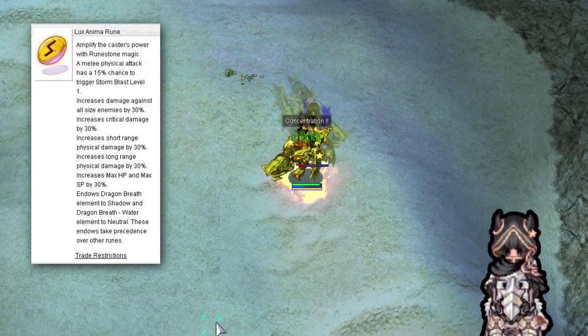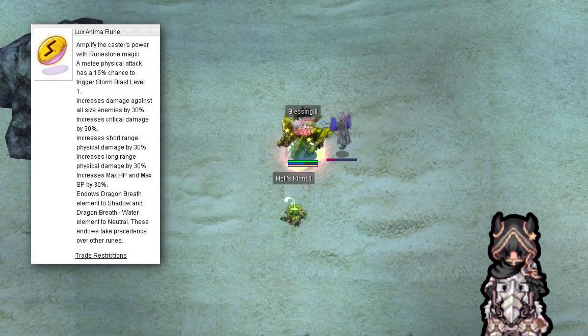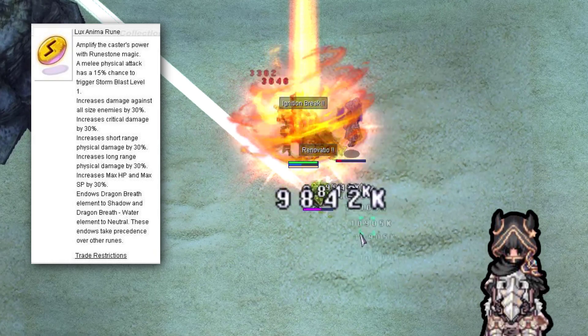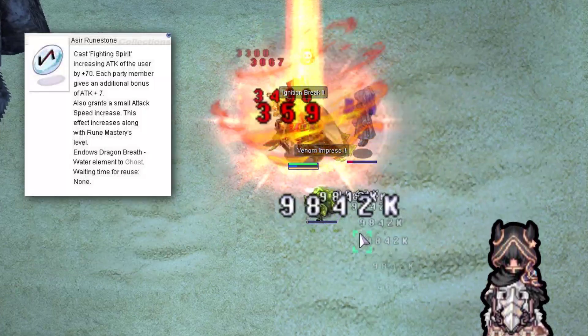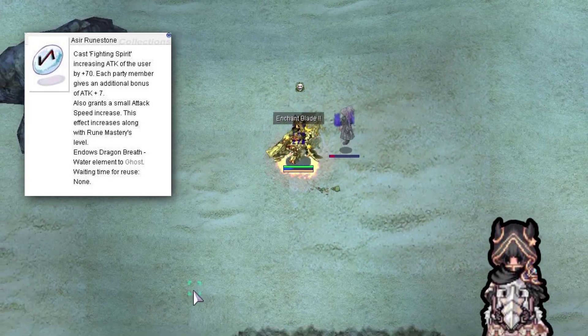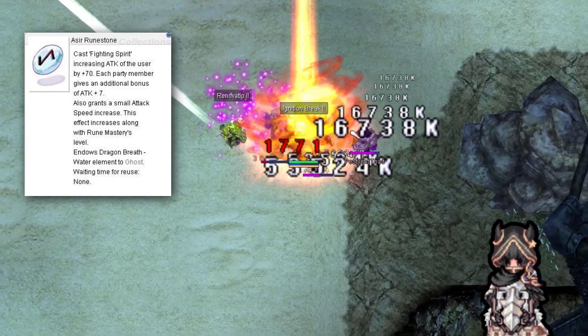The next one is Lux Anemo Rune Stone. This is another Rune Stone that gives a ton of damage — all size, critical, short range and long range 30% more damage, and 30% more hit points and spell points. Insane stuff. The Sir Rune Stone gives attack if you are in a party, and it gives attack to the party members. It increases the attack speed too. Very nice, very cool.